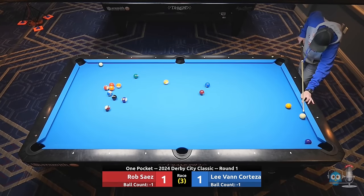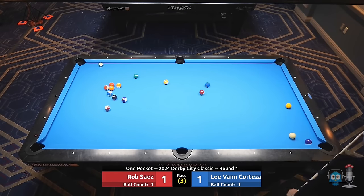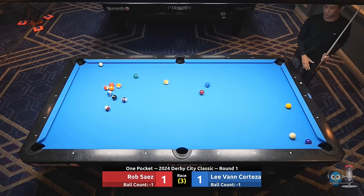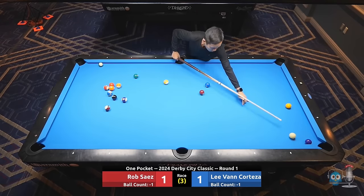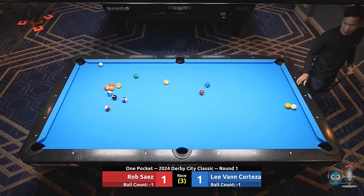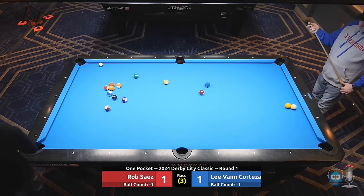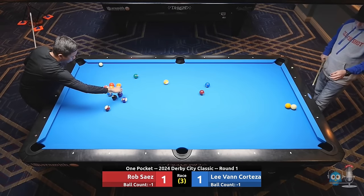Well, that is a great example of why one pocket is just a different game than any game in the world. Both these guys playing nine ball, they're going to shoot that shot all day. But for some reason he thought the risk wasn't worth it — I can't really see why, but that's probably why they're far better one pocket players than I am. Pocketing that 4, getting all the way under the 1 — incredible shot. Beautiful shot there for Lee, putting Rob back in that same trap he put Lee in a minute ago.